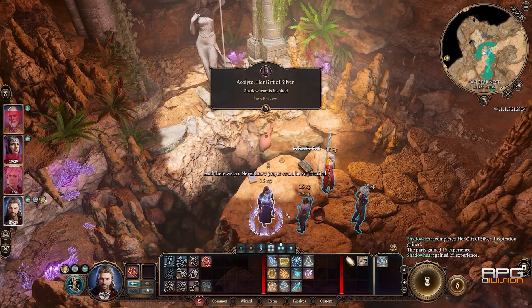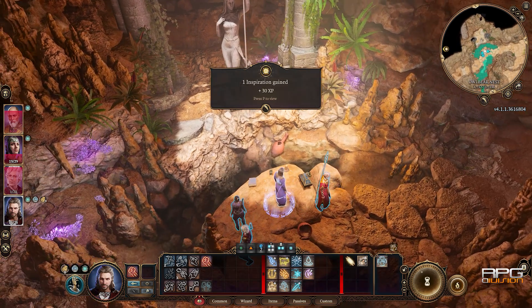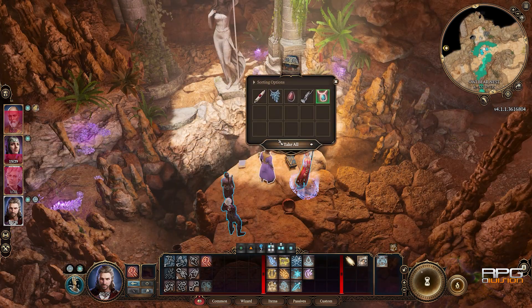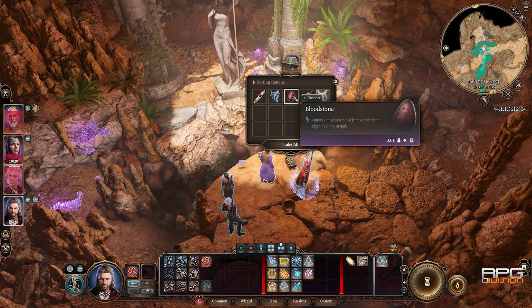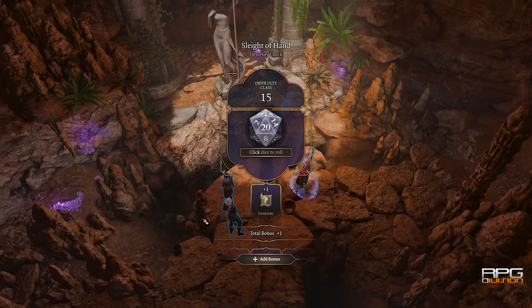However, you're gonna have to pass that Religion check, so be prepared to do that. There is also a Sleight of Hand check that needs to be passed after looting the chest, but I honestly don't know what happens if you fail. Anyway, that's all.